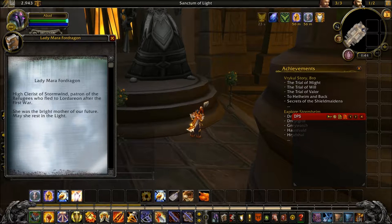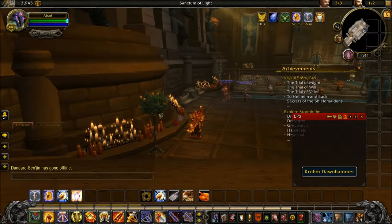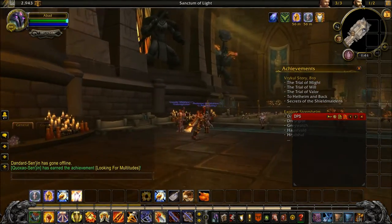Here's what the statues look like. And over here is Lady Mara Fordragon - High Cleric of Stormwind, patron of the refugees who fled to Lordaeron after the First War. She was the great mother of our future and a servant of the Light. Then we have Chromie Dawn Hammer - his legendary Shank Hammer guided countless innocents to safety during the rise of the Scourge in Lordaeron. May he finally rest at peace.